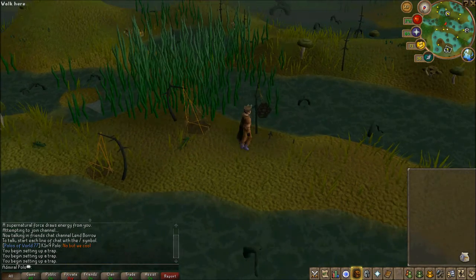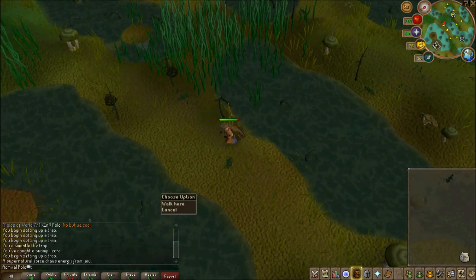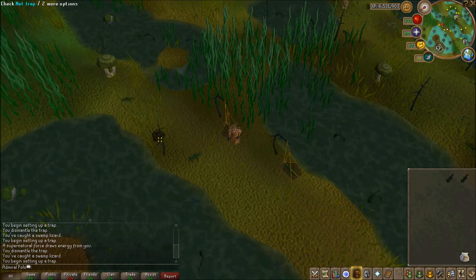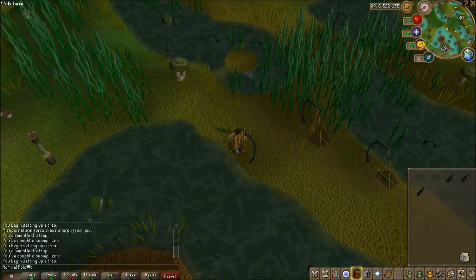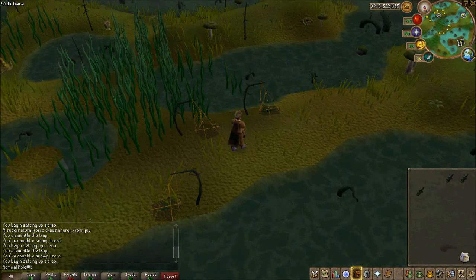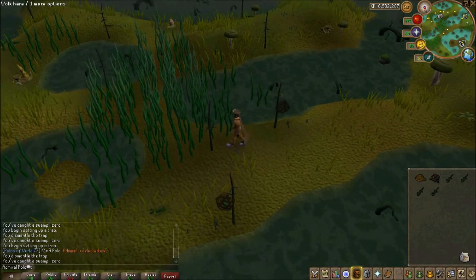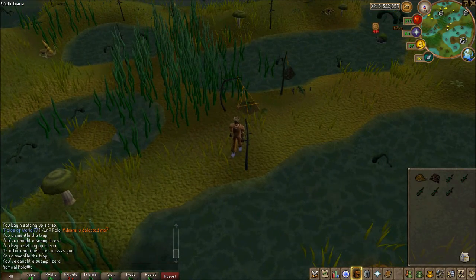You hardly ever miss once you get a trap up. Check the hunter trap, get your lizard, reset the trap. Those gassed things can be a pain so if you have cheap food like swordfish in your bank, use that when you get low. They give 152 experience per catch — it's very fast XP. I recommend this over chinchompas mostly because chinchompas are flooded with bots, and I find this more entertaining.